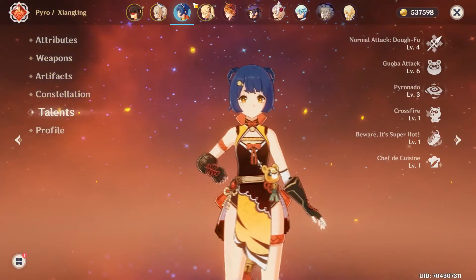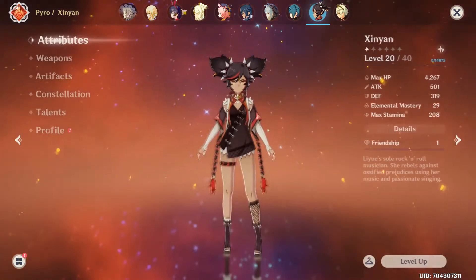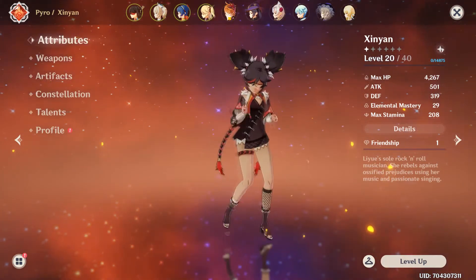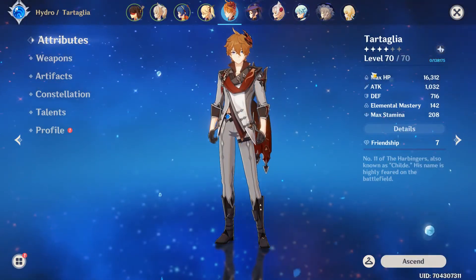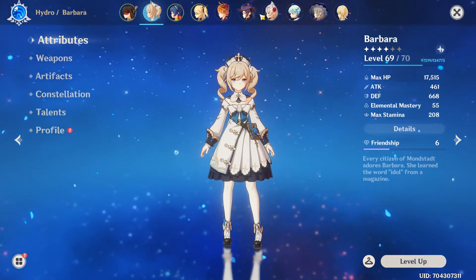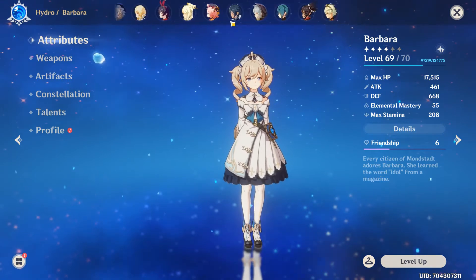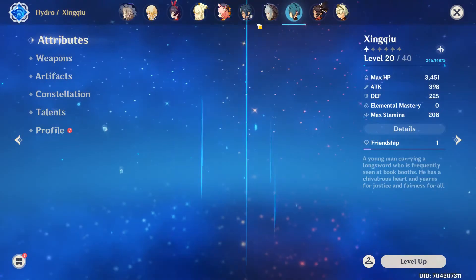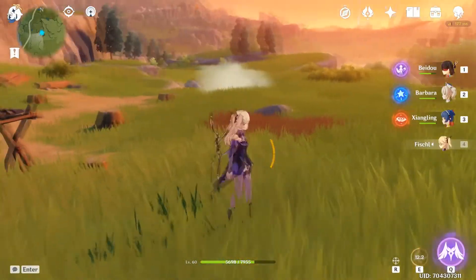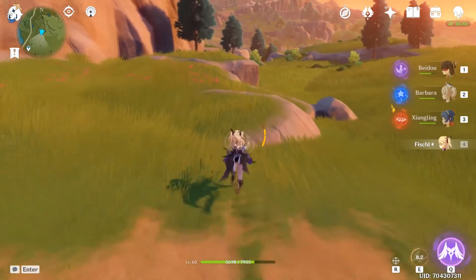You might want Xiangling or Xinyan for fire and shield support. For water, you're probably not going to have a Tartaglia lying around, but pairing water with Fischl works very well.